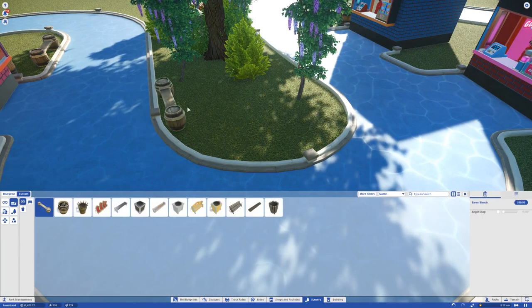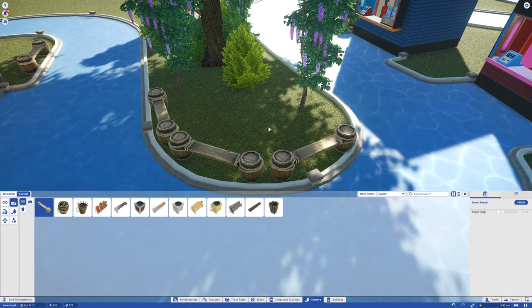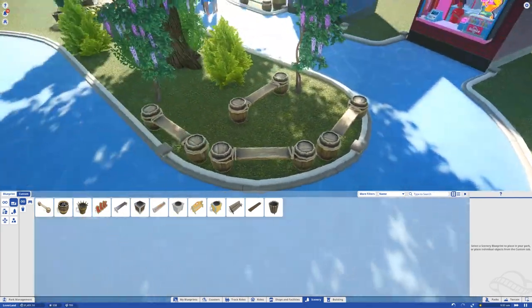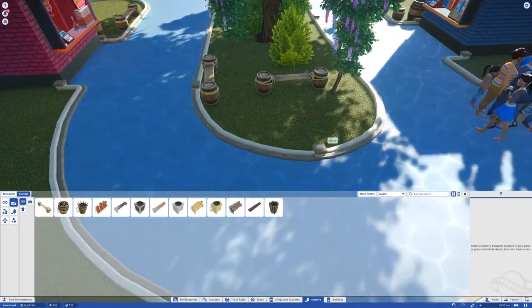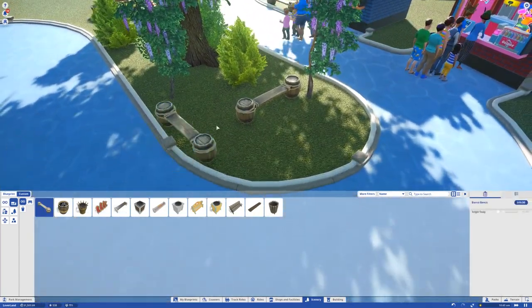I'm trying to make this a seriously good park. We've got to put a bench right here, dude. We cannot just put an area like this without benches. I can put a bench actually right there. Is there a campfire? Because this looks like an area you'd be going camping at. Let's get rid of these guys — I just deleted everything. I just want one in the middle. I like it there.